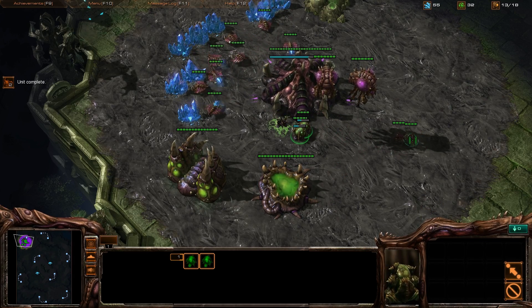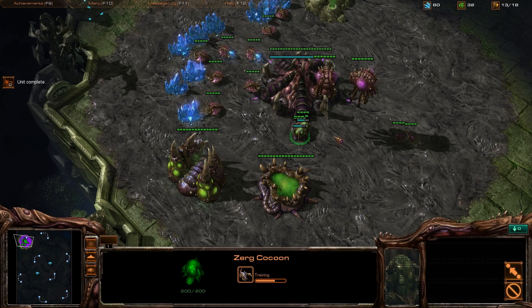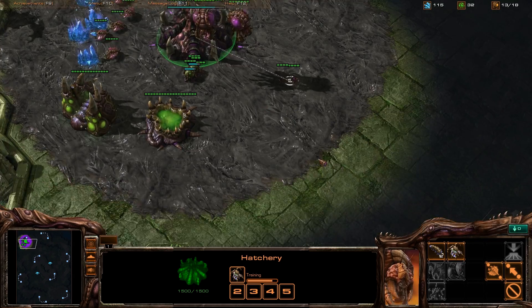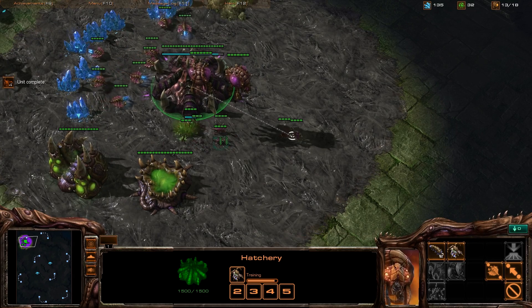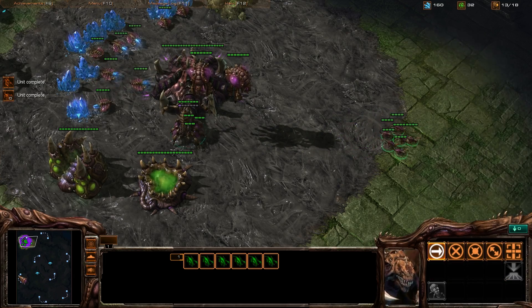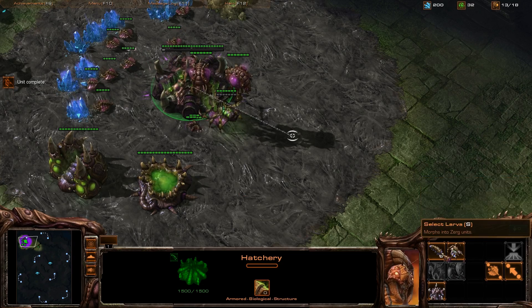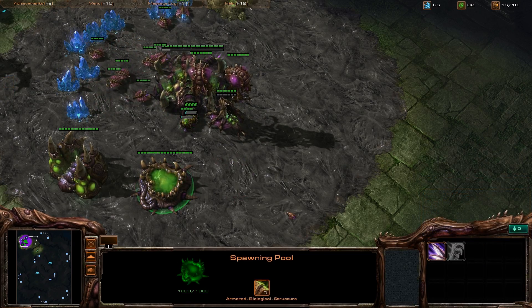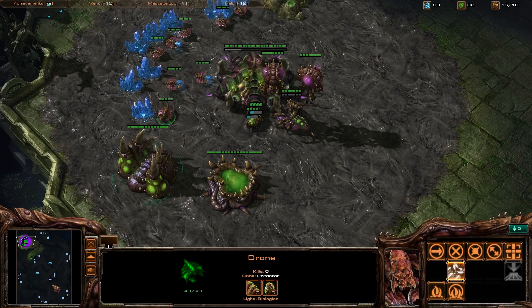Zerglings start — one of those larva makes two. I'm pretty sure that's what happens. Later on you can upgrade and make more. This is the whole strategy: to beat an easy computer. We have a whole bunch of these guys — we'll send them off to attack and get some more spawning. We'll morph some more and upgrade that as soon as we can.